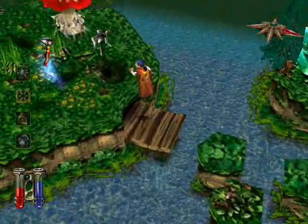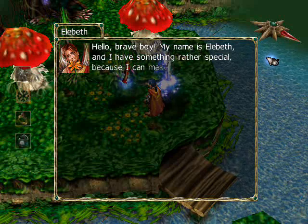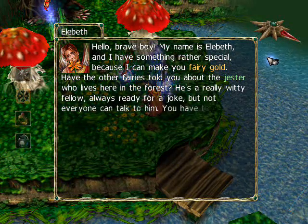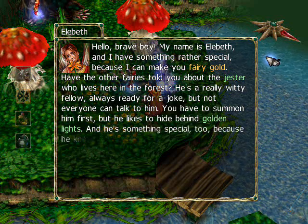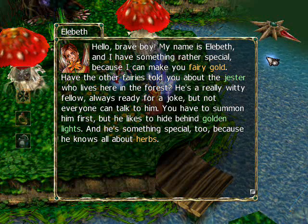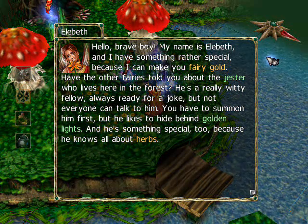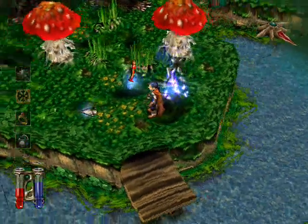He's a really witty fellow, always ready for a joke, but not everyone can talk to him — you have to summon him first. He likes to hide behind golden lights, and he's something special too, because he knows all about herbs. Knowledge about herbs is always useful.